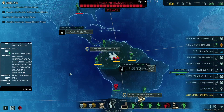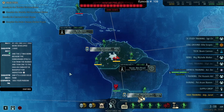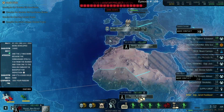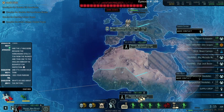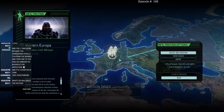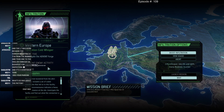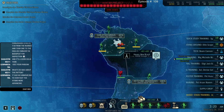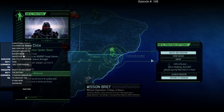Hey guys, Stilt here and welcome back to XCOM, episode 109. Still quite a bit to do and preferably fast because the Avatar project is proceeding at a merciless pace and I need to catch up. Blint Commando is investigating the forge and it's not looking good — it's still swarming, so it's still really not something I want to try. But this episode I'm focusing on a troop column.